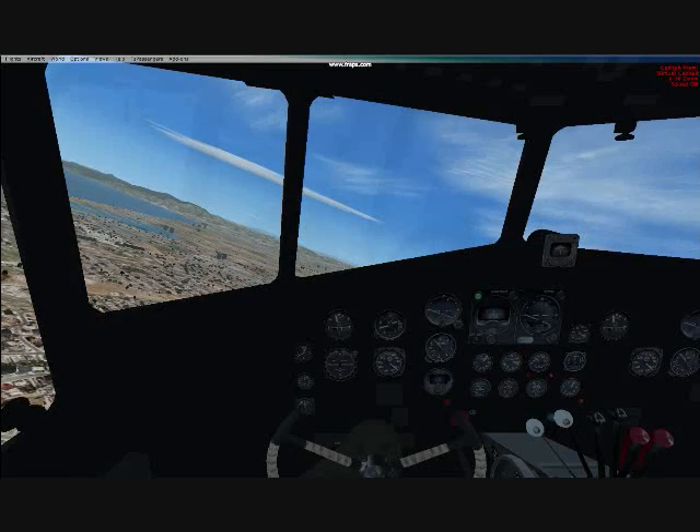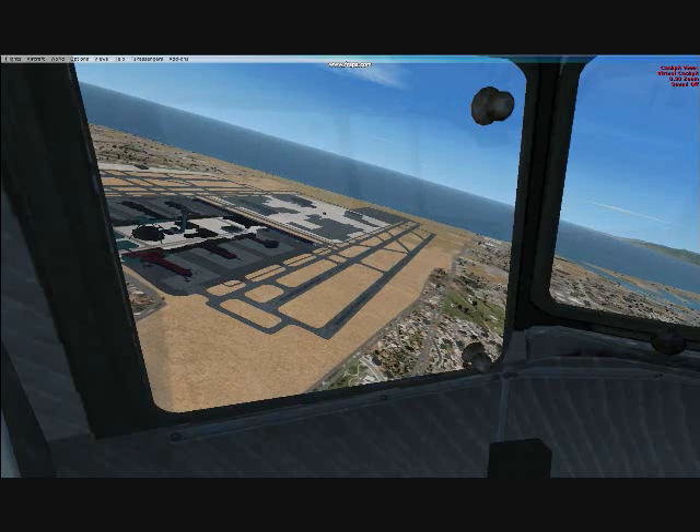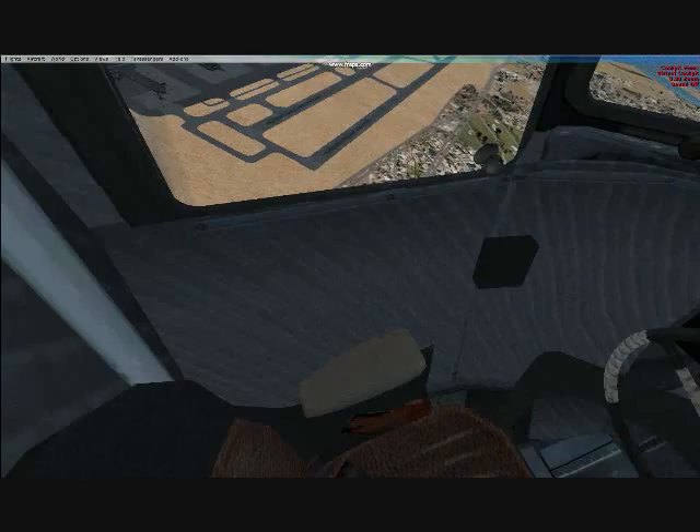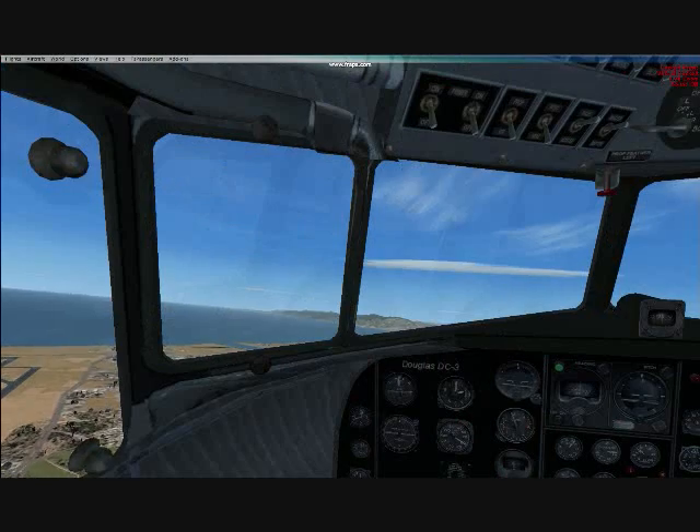Now all we're going to have to do is babysit this thing until we get to cruising altitude. Typical cruising altitude for a DC-3 is about 12,000 feet, so I'll get back to you when I get up there.